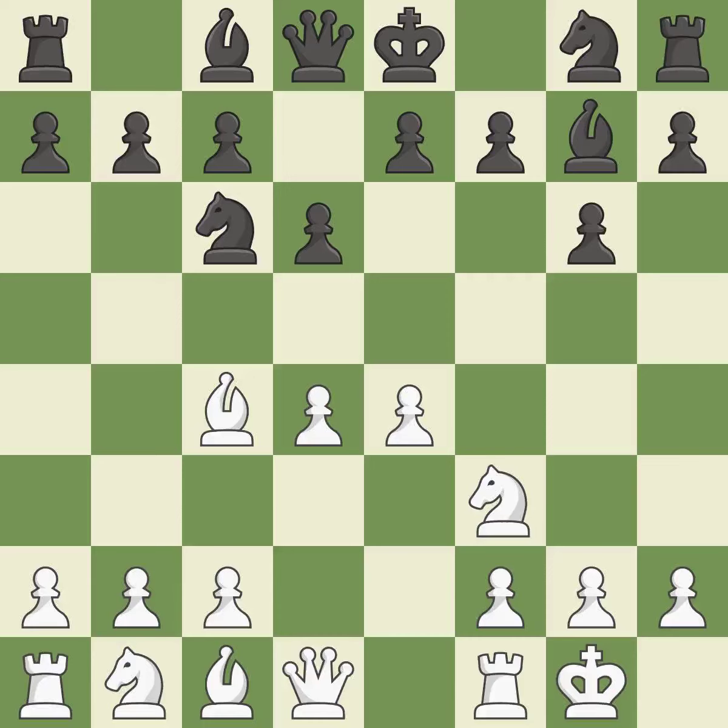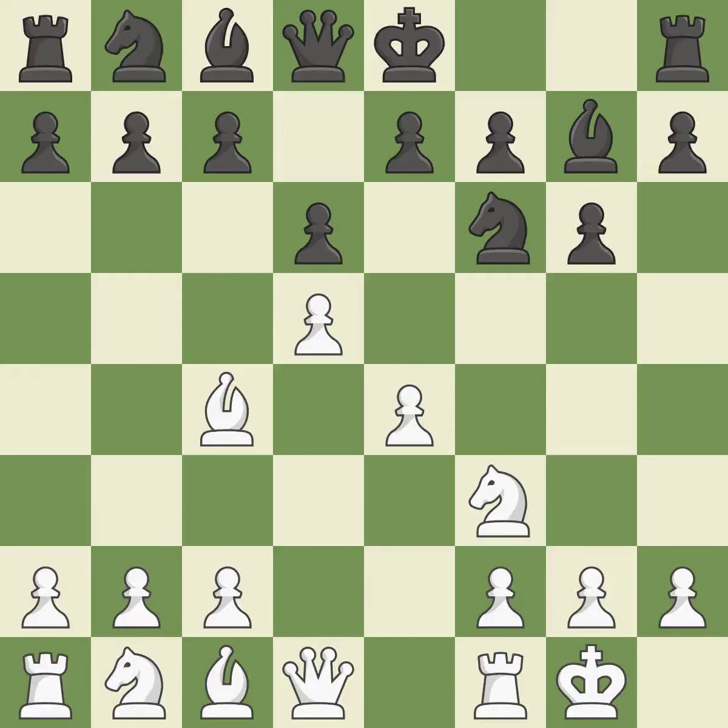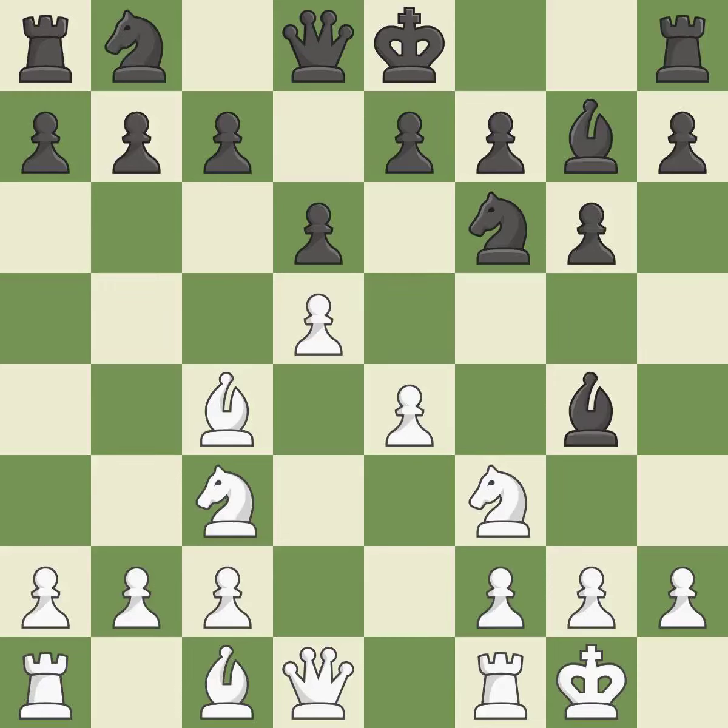This develops a knight from its starting square, activating it. This strikes a rival knight. The knight is thus brought to safety. A pawn that was being attacked and had no defenses is now protected by this. A knight is pinned as a result, which limits its movement.